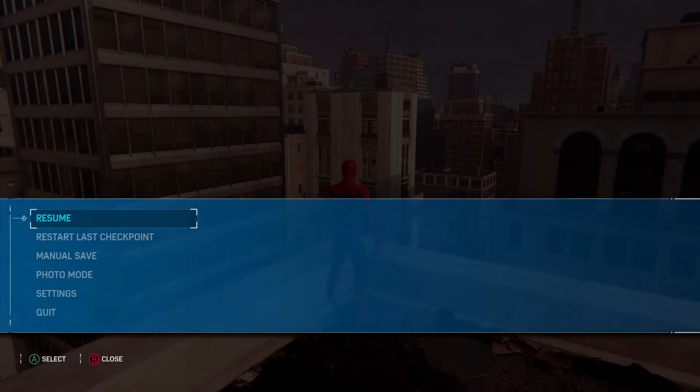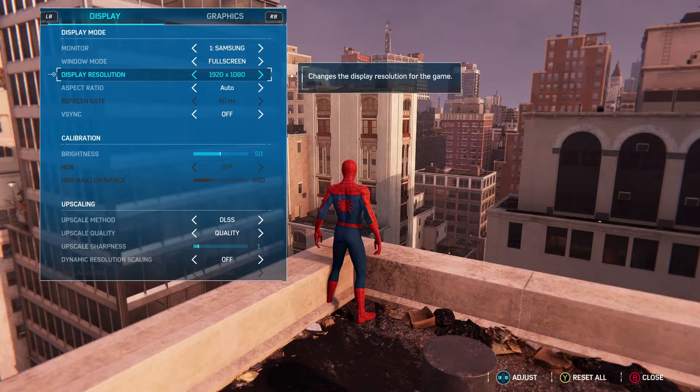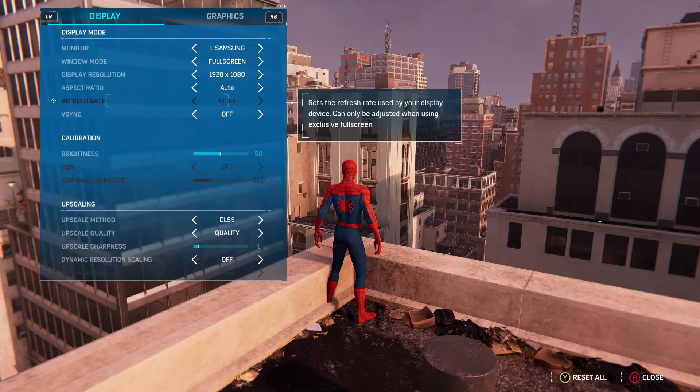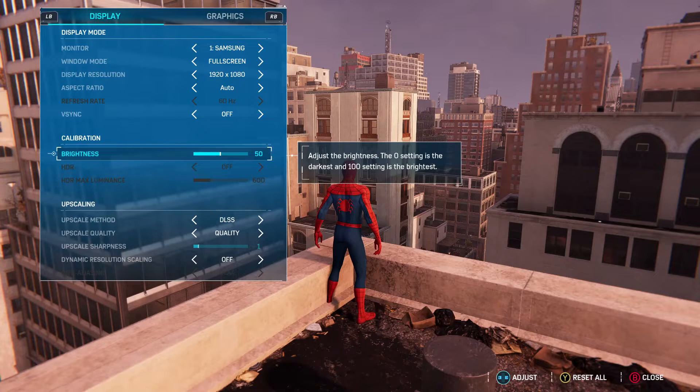Now inside Spider-Man Remastered, go to Settings at the bottom, then Display and Graphics. Under Display, set your monitor to Full Screen — just leave it there, trust me. Set Display Resolution to the highest your monitor supports. Keep Aspect Ratio at Auto. For V-Sync, I highly recommend switching it off to uncap your FPS. If you're experiencing screen tearing, switch it on. Brightness is personal preference.